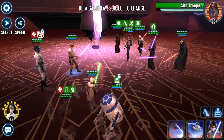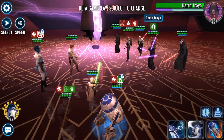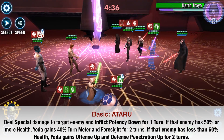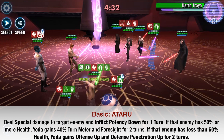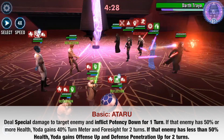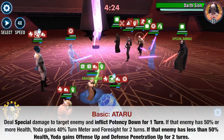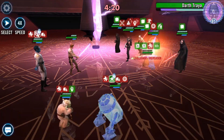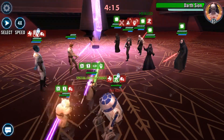First, let's take a look at Grand Master Yoda's basic, called Ataru. This basic ability has been changed — Yoda will now be dealing special damage on his basic attack. He'll also inflict the Potency Down debuff for a turn, and on top of that he'll gain Offense Up and Defense Penetration Up for two turns if he's attacking an enemy that has less than 50% health. That's a very big improvement.